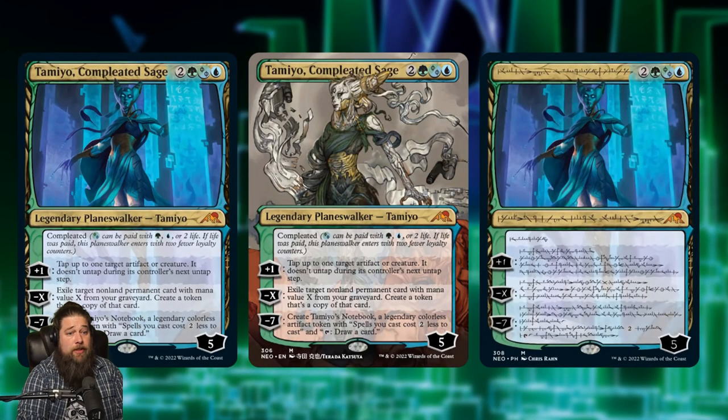We're kicking things off with some new planeswalkers, starting with the return of one of my favorites — Tamiyo, Completed Sage. Tamiyo has been Phyrexianized since we've last seen her. Five mana, sort of — actually maybe four mana, it has the completed mechanic with a hybrid Simic Phyrexian mana symbol. You can pay for that symbol with either two life, a green, or a blue. If you choose to pay life, Tamiyo comes into play with two less loyalty. So you can cast her for five mana with five loyalty, or for four mana and two life with just three loyalty.